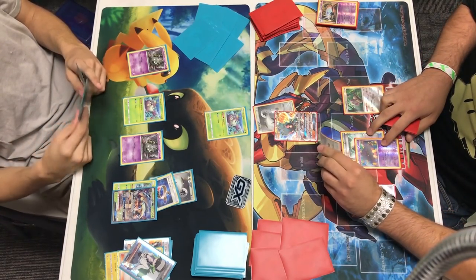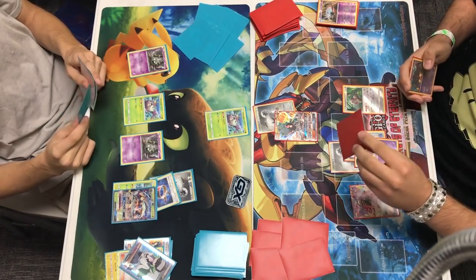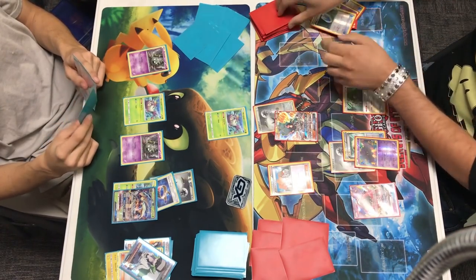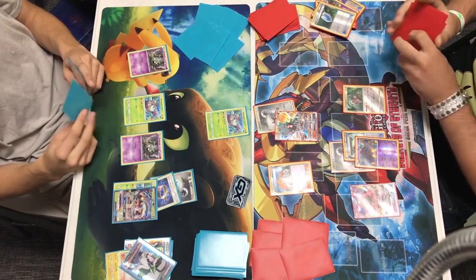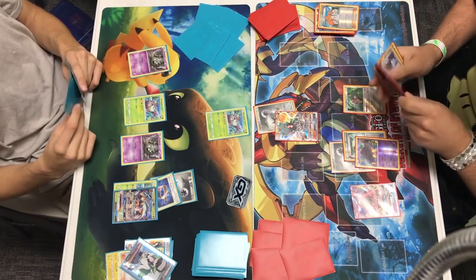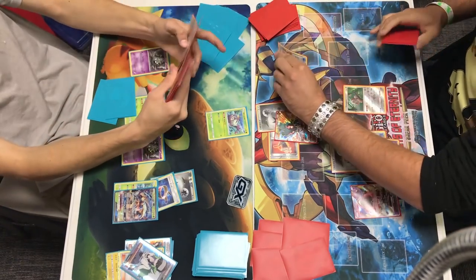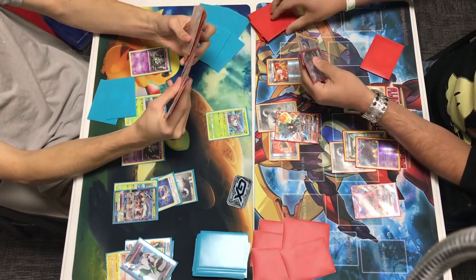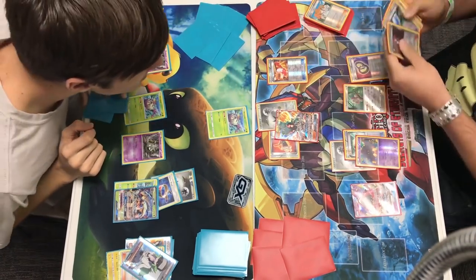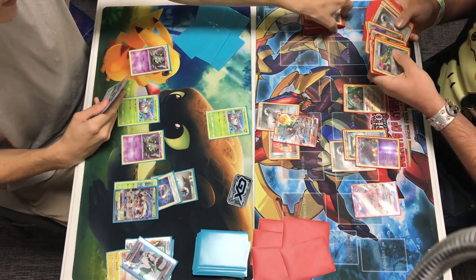Alex doesn't have a Lysandre, but he does have a VS Seeker. He passes - we see a DCE go down onto the Pumpkaboo. So now Alex is setting up a second attacker ready to go. We do see that Kangaskhan, which would be costly if somehow Andrew can bring that up since it's a heavy retreat cost. We see a Sycamore for a fresh new hand. We see a Fighting Fury Belt - Marshadow is hitting for a lot and it's hefty HP for a basic, which is just nuts. He plays Trainer's Mail and grabs a Puzzle of Time, then plays a double Battle Compressor.